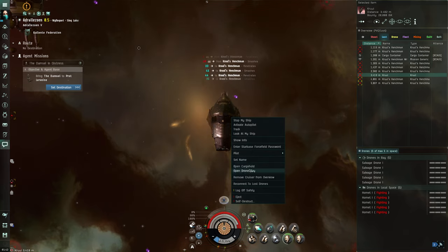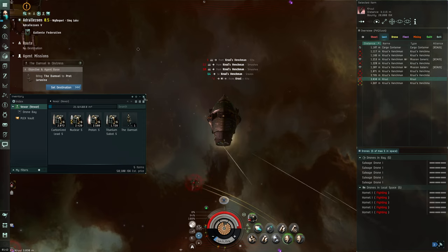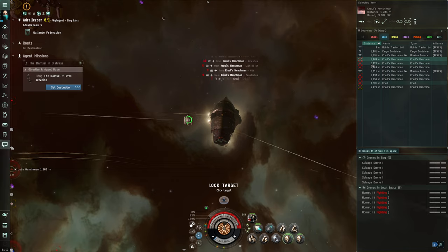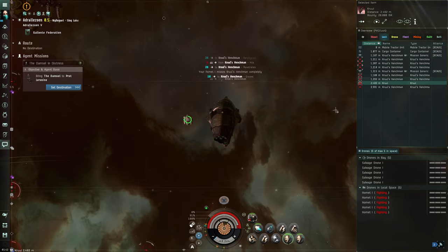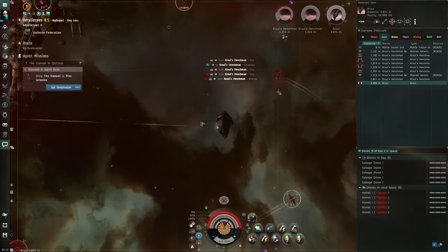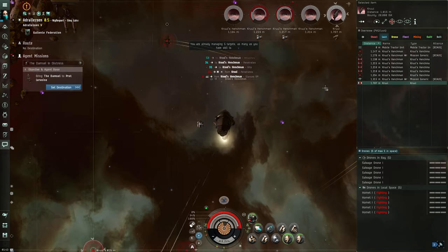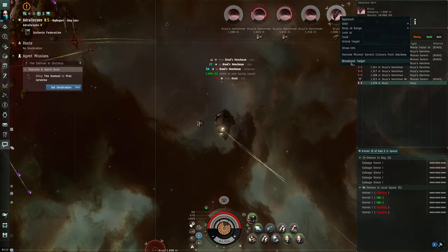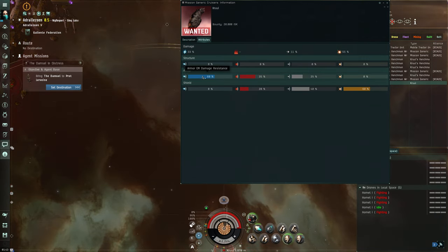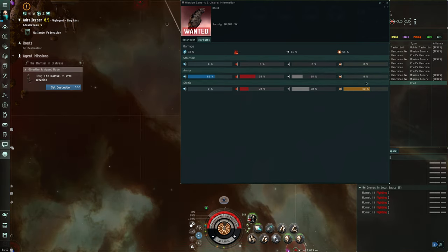Let's target these guys — my drones are probably wrecking a bunch of them on their own. Yeah, two already down. Let's see if the ammo choice was at least somewhat right. Their structure has nothing, their armor... Oh, I was reading this backwards before. Their armor is weak to explosive. What were we using? Kinetic. Ha.